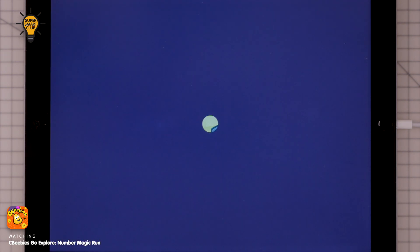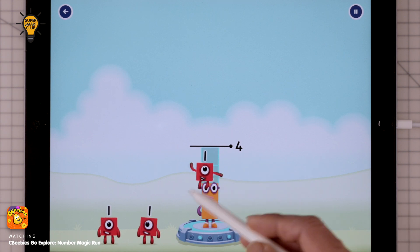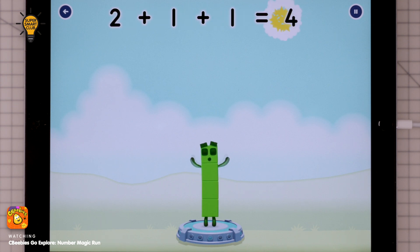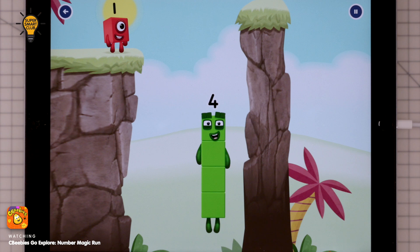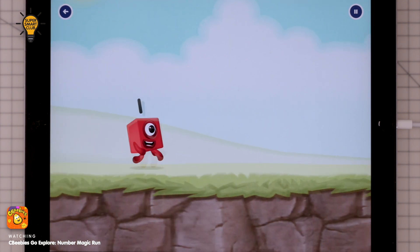Tap to start. Add number blocks to make four. Two.